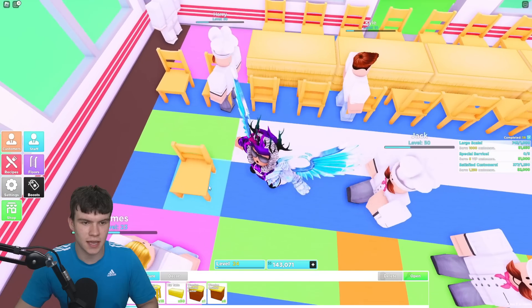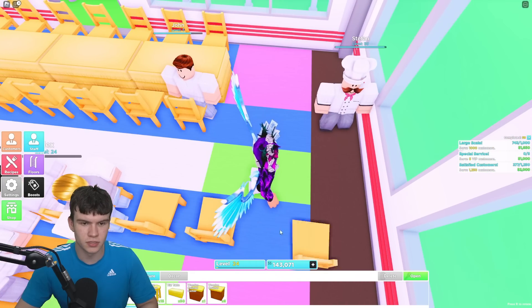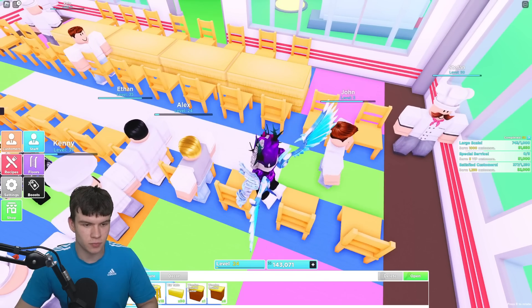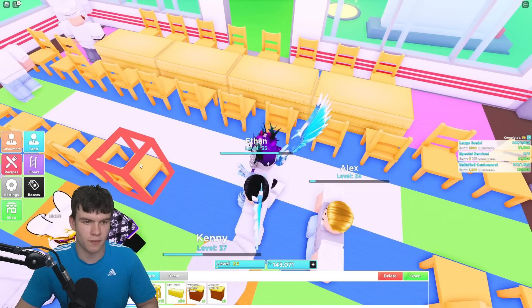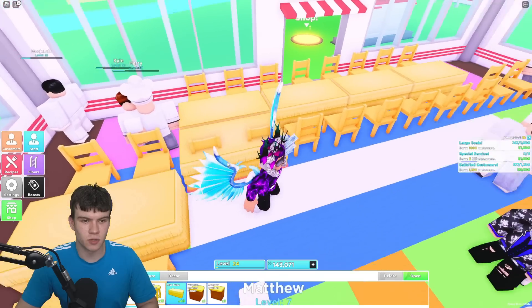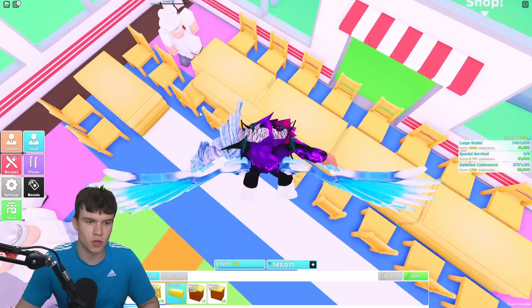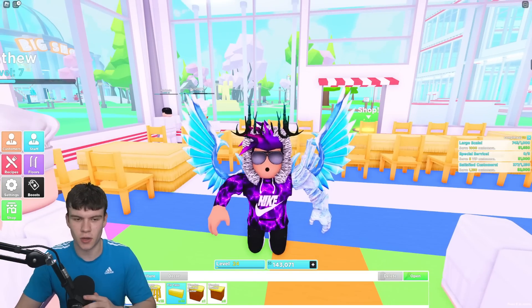Then on these blue ones again, I'm going to place some more chairs down. And then I'm going to place some more over there. I have kind of put these chairs the wrong way around — these need to be flipped, but that's not to worry about. We're going to place down another table over here. I recommend in the store just to get these two long table ones — they're going to be a lot easier to work with, definitely a lot better.